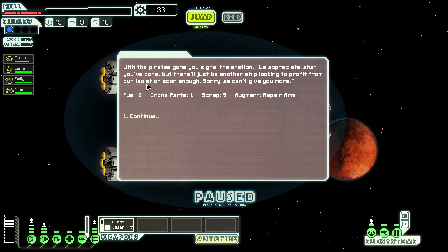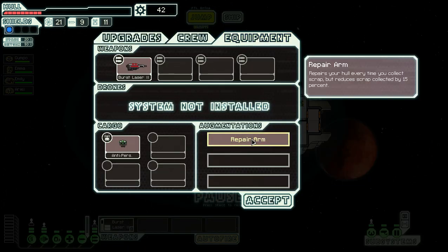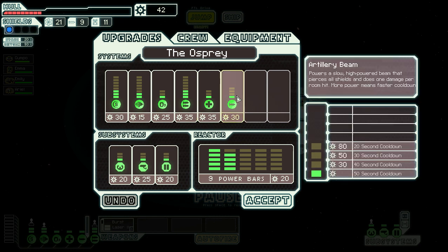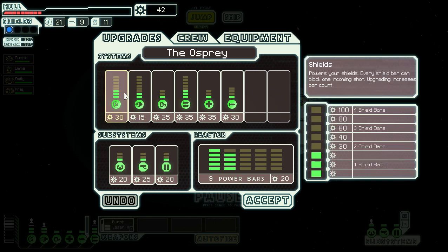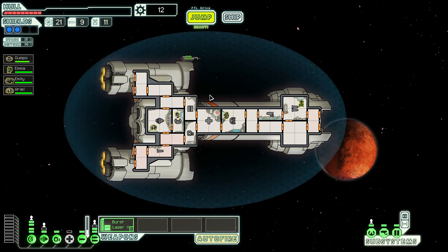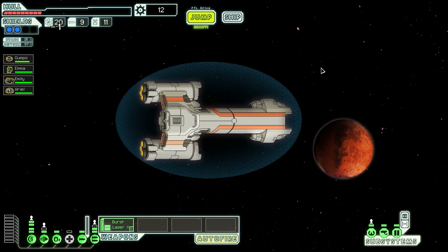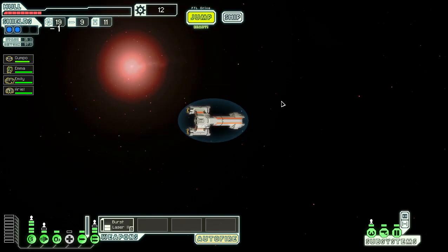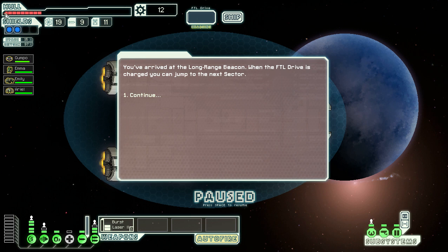We get a repair arm — eats some scrap every time we jump but repairs us, which is not bad at all. I'm really tempted to put more points into the artillery beam — it's so powerful. But I really have to get the shield system up to the second level. That's what I'm going to do — it's going to save us so much overall. I'll take the engines down by one to afford the power, since having level two shields is going to be incredibly strong. The other big thing with getting shields up is it really minimizes hull damage taken.